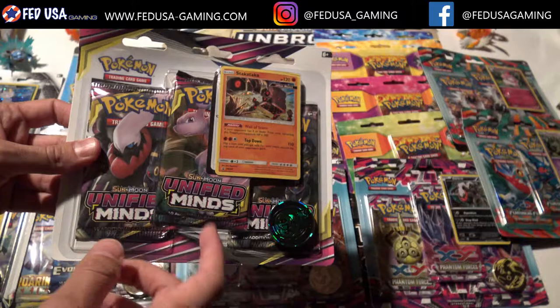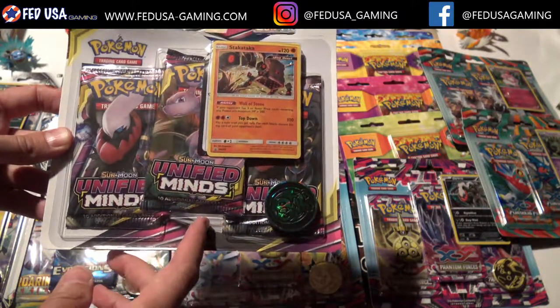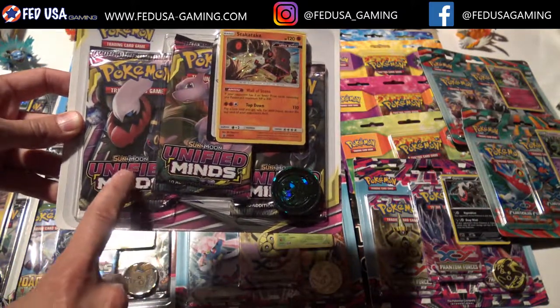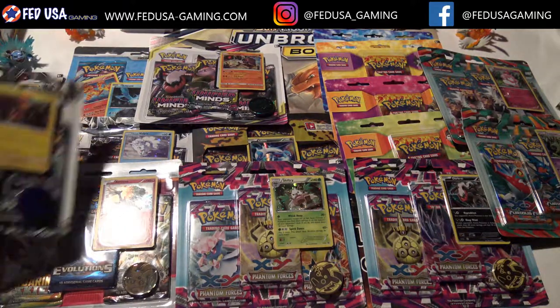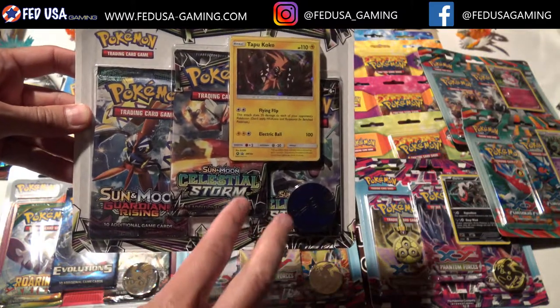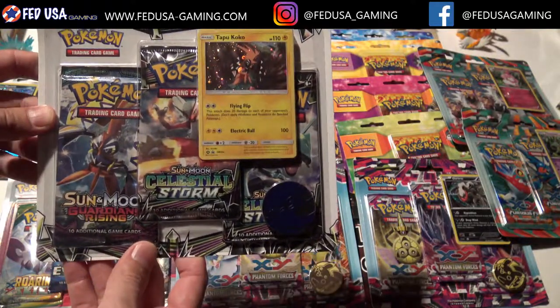I'll go through a couple of the ones we have out here. Some things when you're buying Blister Packs you should know — it's a little bit different on every set. You'll see like Unified Minds, you get 3 Unified Minds packs. That's not how it always is. Here's the Celestial Storm Blisters, and for Celestial Storm you got 2 Celestial Storm Packs and 1 Guardians Rising. It depends on every set.